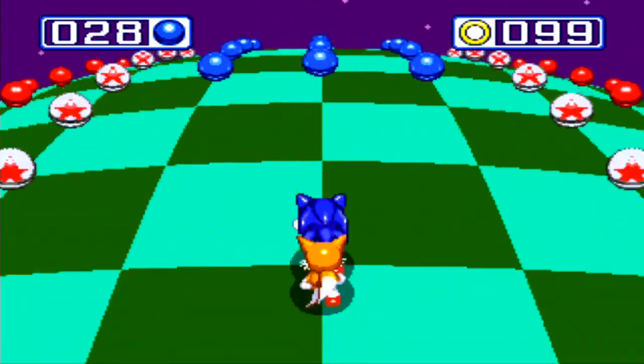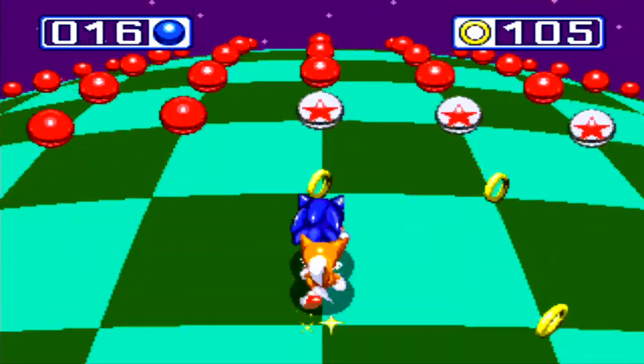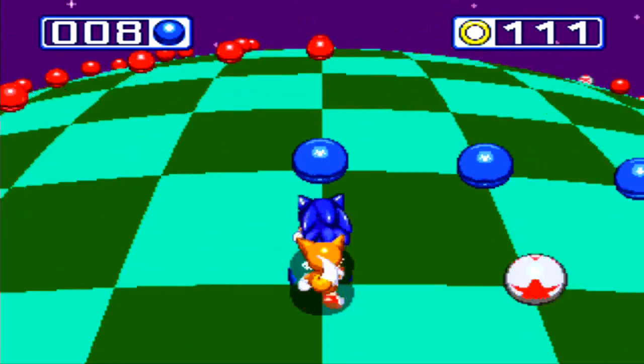If you hit the silver spheres with the stars in them, they will bounce you backwards, and you can go forwards again — all you have to do is just push forwards. If you hit one of the red spheres, you fail the special stage.